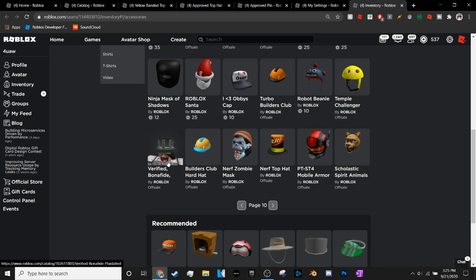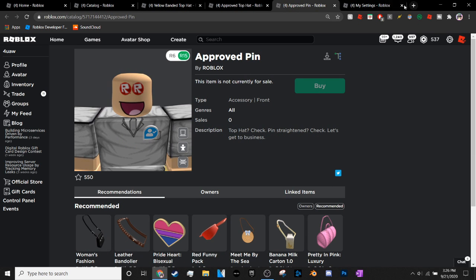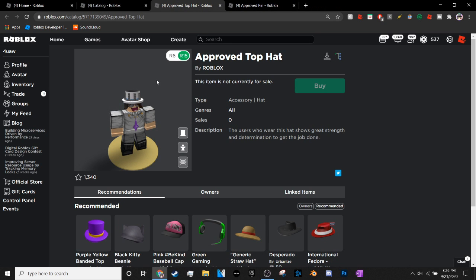If you make a new Roblox account, it will not be verified — it will ask you to put in verification info. Once you actually do that, if you go to your inventory, it does give you a hat — it's called the Verified Bonafide Platified hat. That hat has existed since around 2016, so maybe this Approved Pin could be a change or addition to that. Personally, I think that would be a really nice Roblox verification reward.